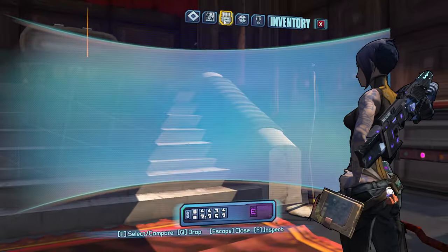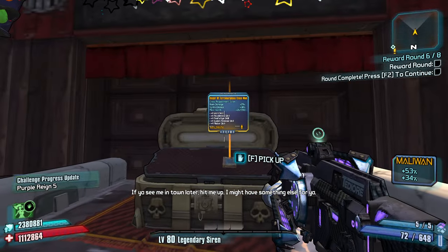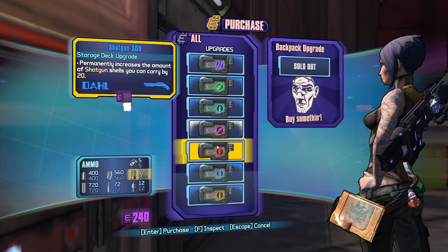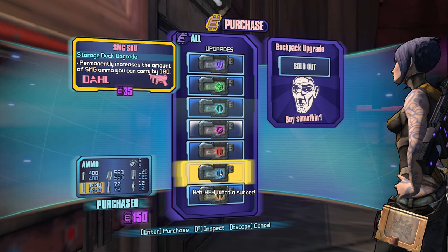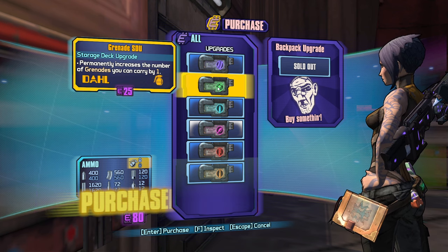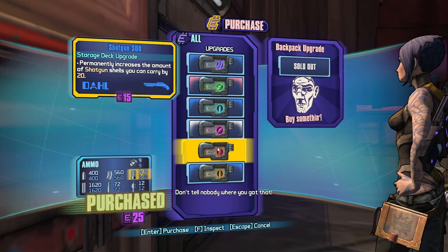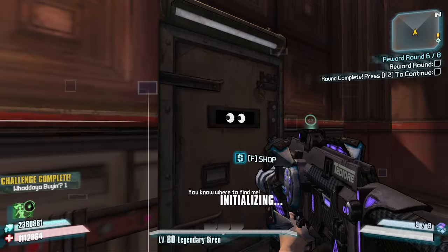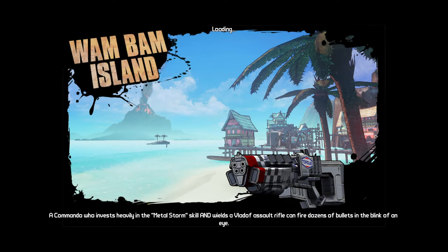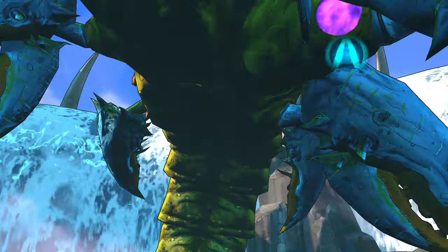My biggest problem is that I dropped the Relic on the ground that gave me the extra magazine size — which is tough. For now, let's take a bunch of SMG Max Ammo, some grenades as well, and start working on shotguns on the small map. There we go. Let's go fight a Raid Boss. Who's it going to be? Alright, it is going to be our boy, our number one fan — Son of Cromorax.